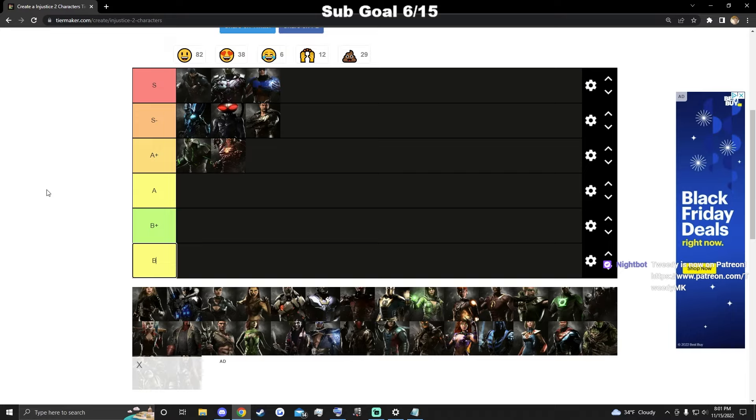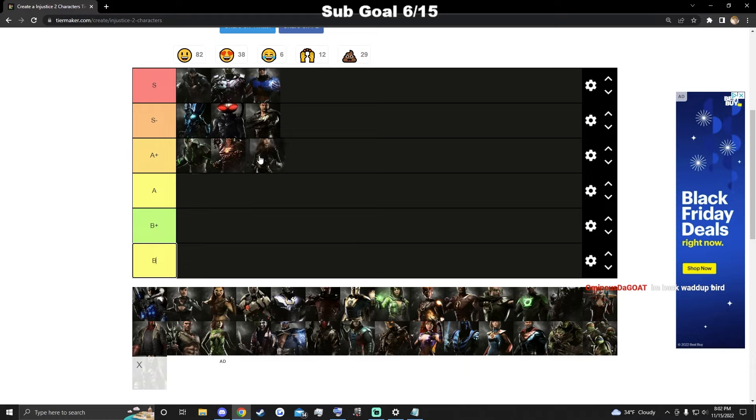Black Canary is a similar situation to Bane — her strengths are insane, like the best strengths in the game, but her weaknesses are clearly there, like playing neutral and her wake-up options. What she does well is still so good though, so I'll put her around here for now, maybe moving her down later.